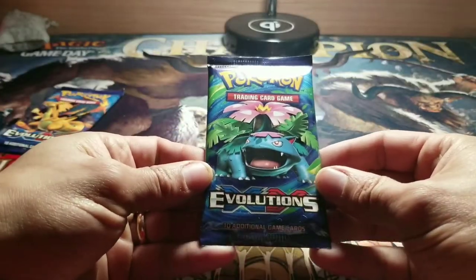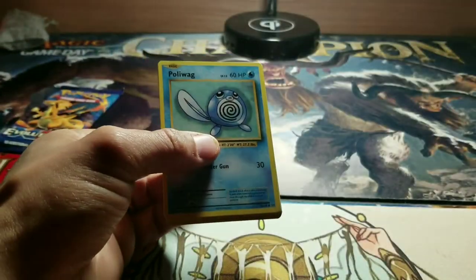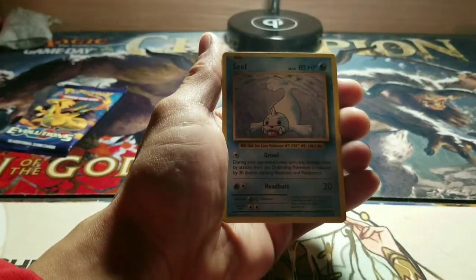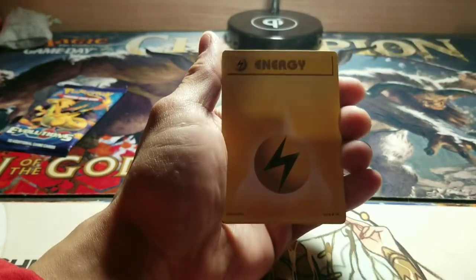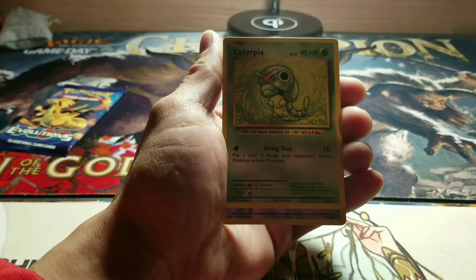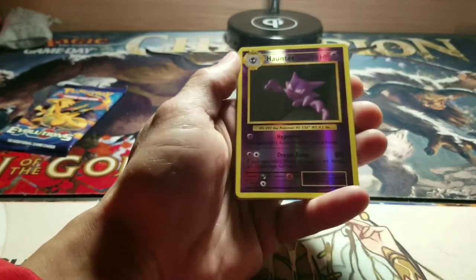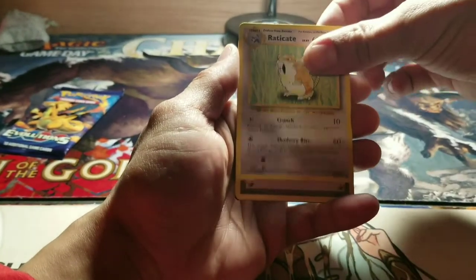Let's check out these Evolutions — XY Evolutions. So far I like them, two for two, can't complain. Poliwag — I guess these arts have that old school feel. Seel. This is actually my favorite Basic art. Magikarp. Energy. Caterpie. Shiny Haunter with the Fossil art. And my Rare is Electrode.